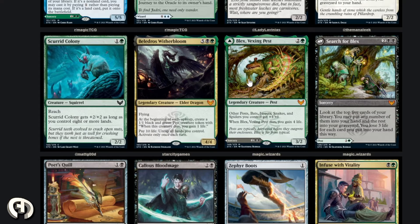Beledros Witherbloom — five black and a green, Elder Dragon with flying. At the beginning of each upkeep, create a 1/1 pest. Pay 10 life: untap all lands you control, activate only once each turn. It's a 4/4. This is cool — there's definitely incentive to play past this into more internal formats like EDH. Ten life is pretty steep but if you have life gain in black and green, which those colors do, it probably won't be too bad. Untapping all your lands is really strong ramp, but you need pests or at least some sort of life gain.